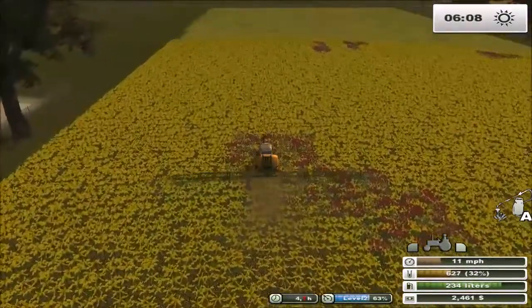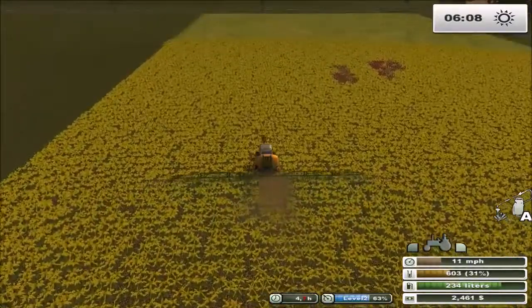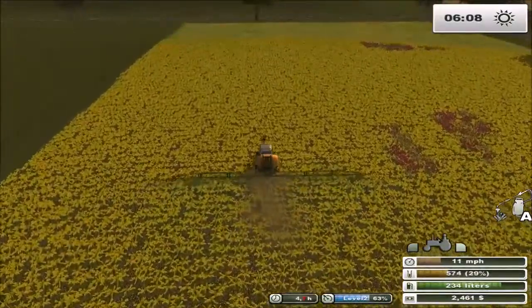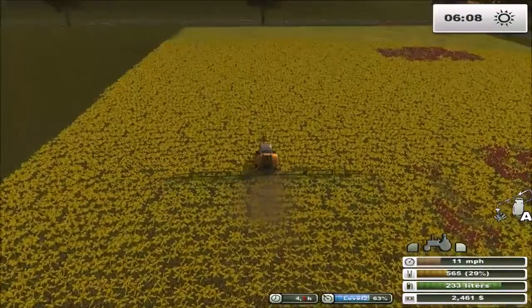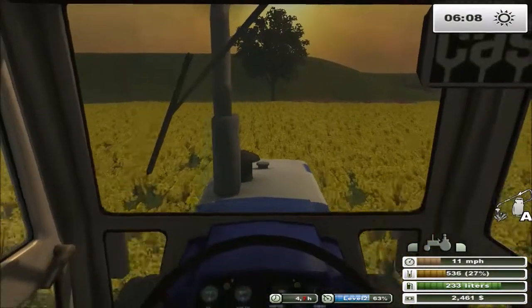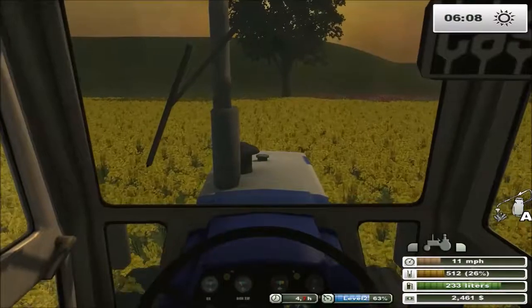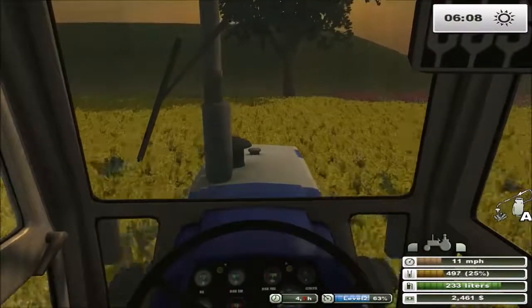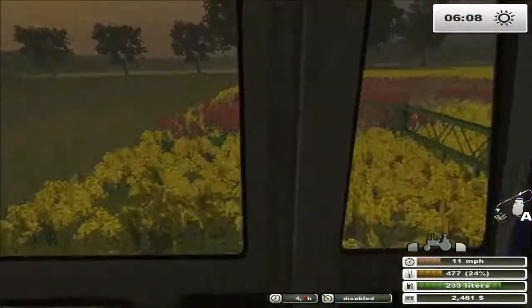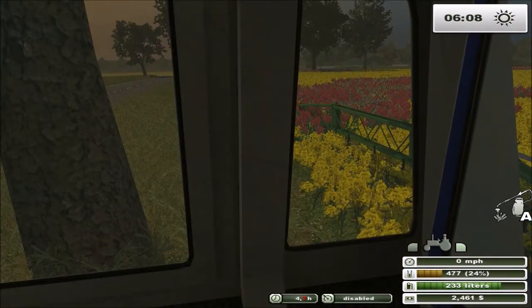Alright, how much have you got there so far, Beavis? 430 units at 5% fill level. That seems kinda low, doesn't it? Yeah, that's because it's under five. I was wondering if we should lime this and wait another day, but I was worried about the weeds. We need the straw — believe it or not, we need the straw more than we need the barley. So we're just gonna keep going and back with it.